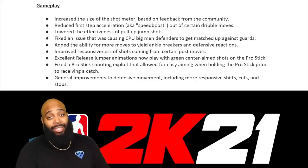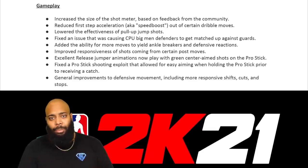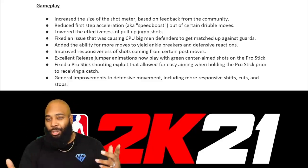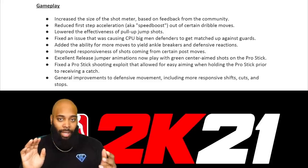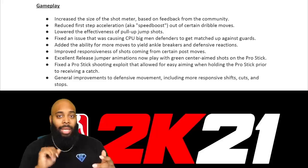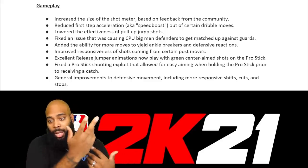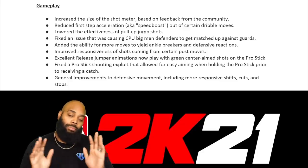On to gameplay — they've increased the size of the shot meter, which is great feedback. They've also reduced the first-step acceleration, aka speed boost, out of certain dribble moves. There were certain moves where a player could just throw the ball in front of them and take off with nothing you could do to stop it — they speed boost right past you, shoot the fade. They've also lowered the effectiveness of dribble pull-ups.